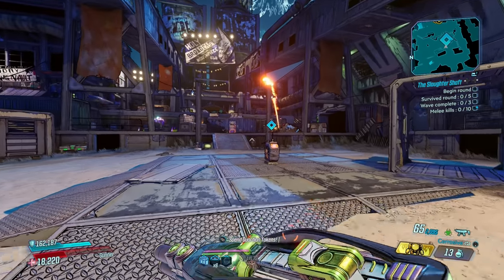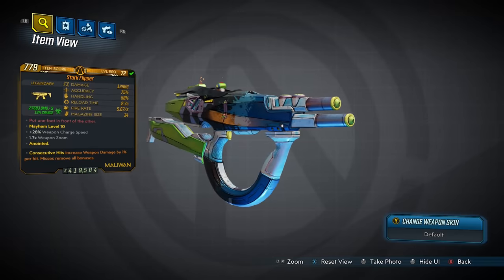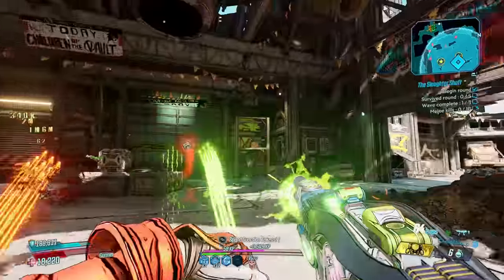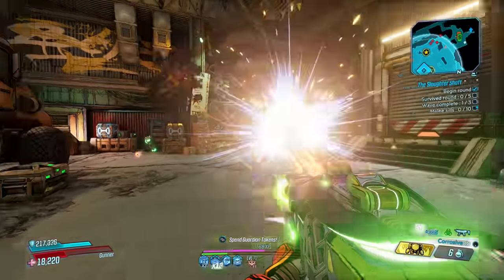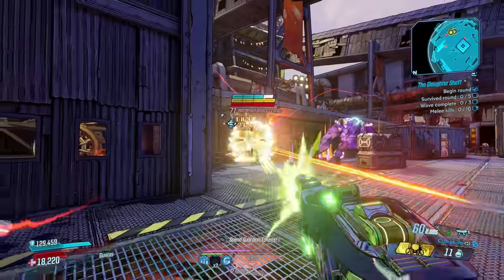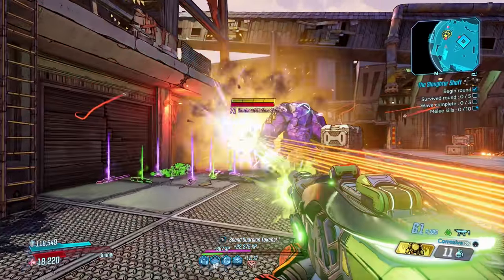Moving on to the Flipper — an elemental SMG that belongs to the Bounty of Blood, with an increased chance to drop from Minosaur around here in Bloodsun Canyon. The Flipper isn't your regular SMG; it supports a hidden trait that is quickly revealed as amazing, especially if you're Moze. Keeping your finger on the trigger will have it slowly add more bullets to the mix, culminating in a nine-projectile spread — that's a lot of damage.